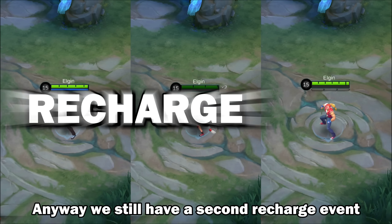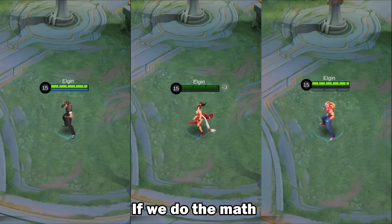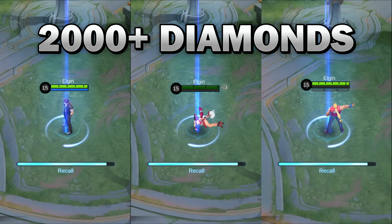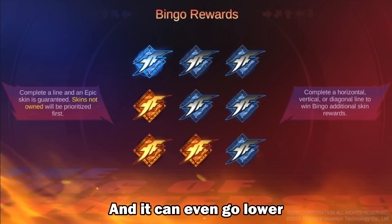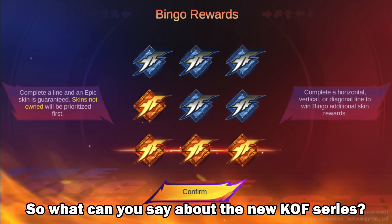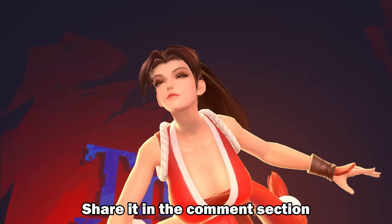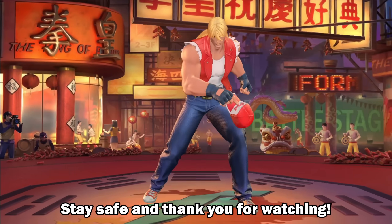We still have a second recharge event, and it could save you a ton of diamonds. If we do the math and include all the free tokens and daily discount, you'll only need to spend around 2,000 plus diamonds to get a KOF skin — and it can even go lower if you get lucky with a 4 or 3 times bingo draw. So what can you say about the new KOF series? Which one had the best effects? Share it in the comment section. That's all for this video — stay safe and thank you for watching.